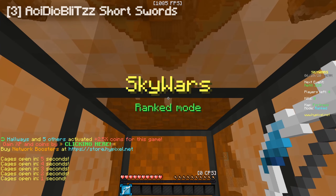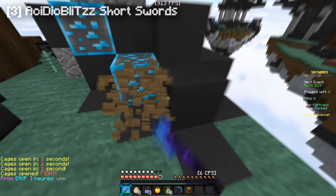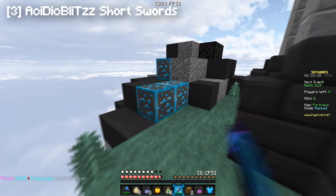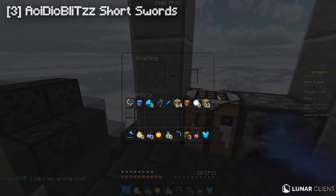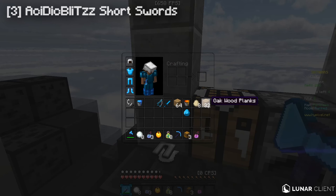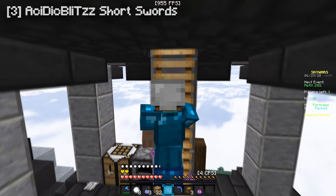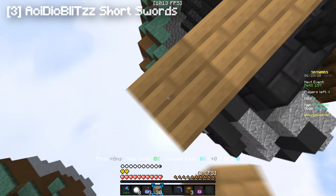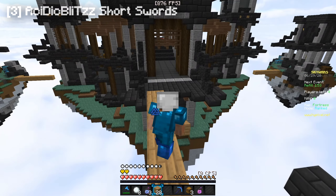Alright guys, so we are using AcidicBliTzz Short Swords — this is the number three pack. It's a pretty great pack. This pack is very old, it came out back in 2016, but believe me, for a pack which came out almost half a decade ago, this pack is very relevant. It's a short swords pack, so it's up to you if you like that. Also the textures look really nice — look at this wood. Incredible.